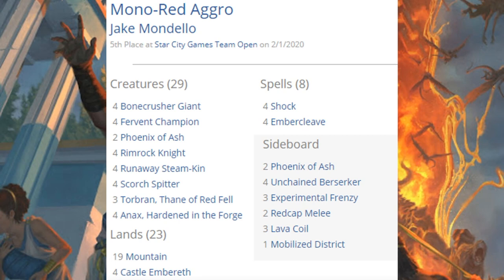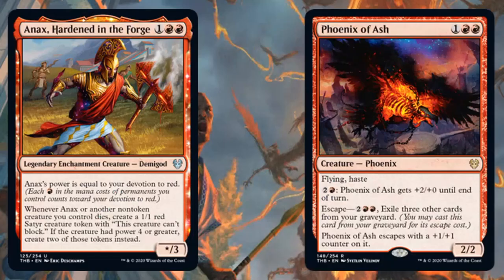Fifth place team was running Mono Red Aggro, and this is feeling like a new variation — a little more reminiscent of what we were seeing a couple seasons ago, not so much that Cavalcade of Calamity build. There are four copies of Runaway Steam-Kin in the main, kind of like the old school Mono Red Aggro deck, but on top of that you're seeing newer cards too like Embercleave — four copies in the main — and four copies of Bonecrusher Giant. From Theros Beyond Death: in the main, four copies of Anax, Hardened in the Forge, and two copies of Phoenix of Ash; in the sideboard, the other two copies of Phoenix of Ash.